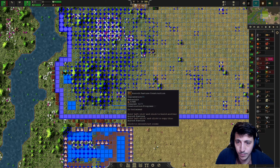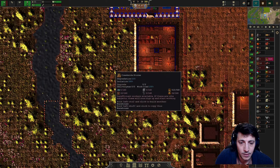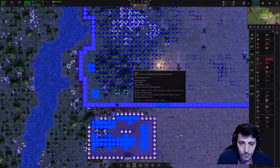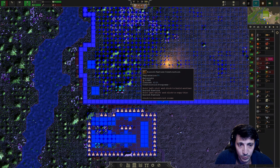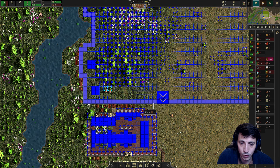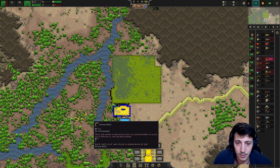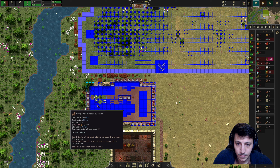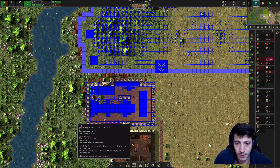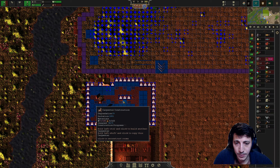We need some more stone — okay, we've got a little bit of stone. We've got 12 fish here, and all of this is still going pretty well, 75.6 percent. Nice, very nice. A few more trees here as well — this is going to take much longer. 95 percent, there we go.